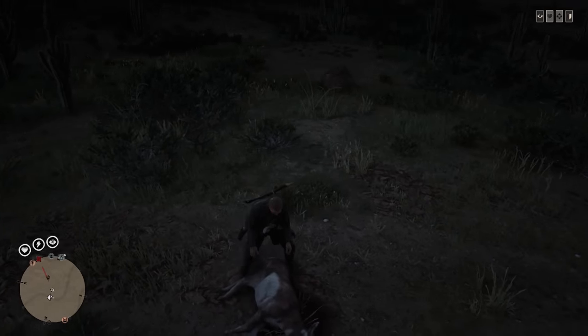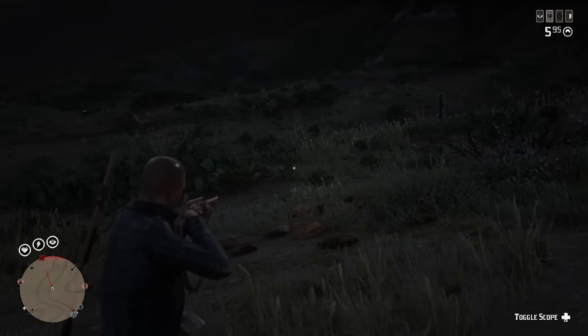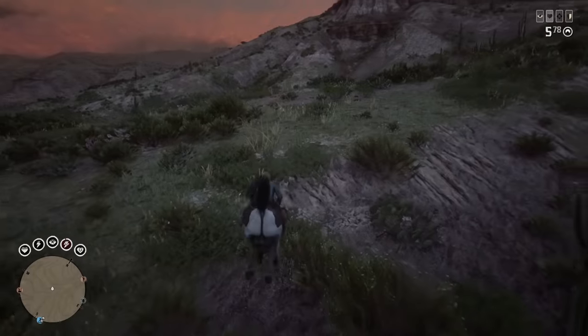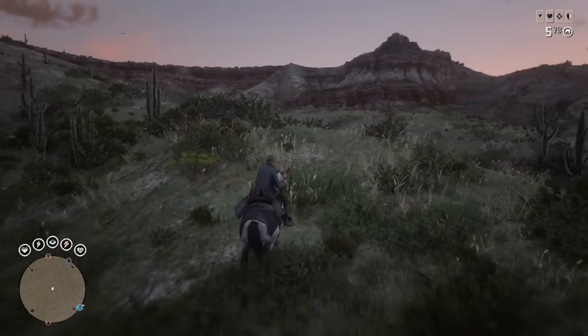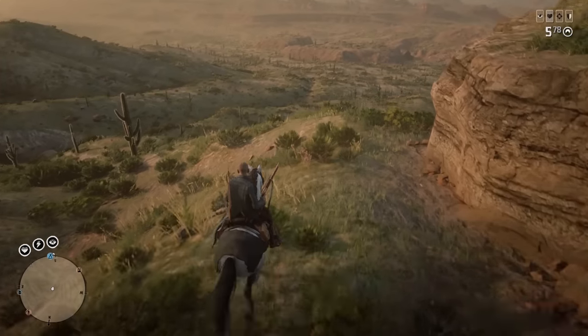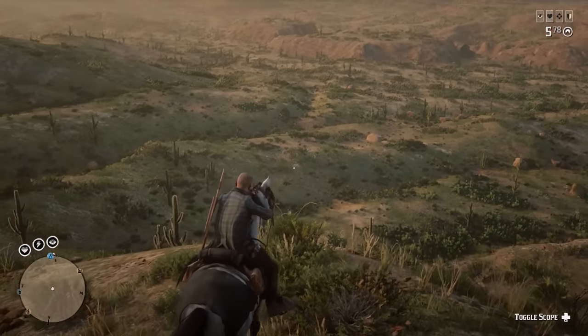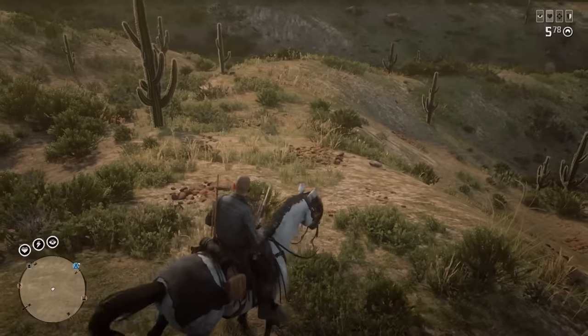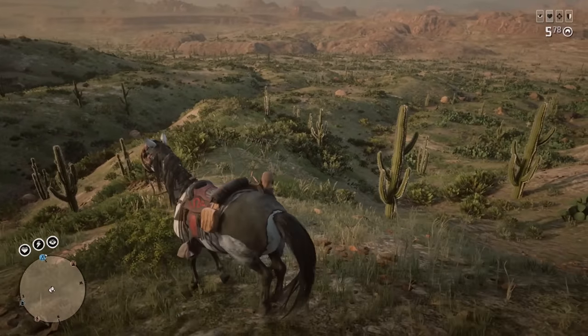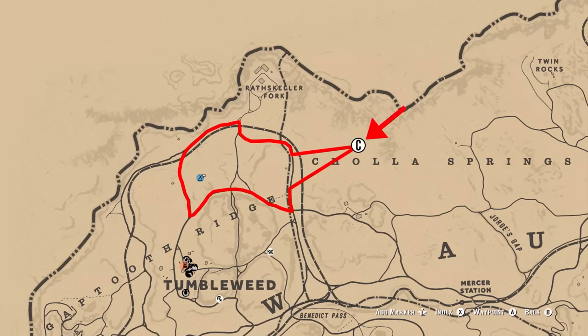One cougar you can actually force to spawn by doing certain things. The cougar that remains is at this location right here, as you go up the hill just above the lettering of Cholla Springs. Most of the time when you ride over there the cougar will spawn in — it doesn't even require you to get that close before it's alerted and starts chasing you. But if the cougar doesn't spawn in, ride all the way up the hill to this point, wait a minute, come back around to the top of the hill, look down, and most of the time a cougar will spawn in.